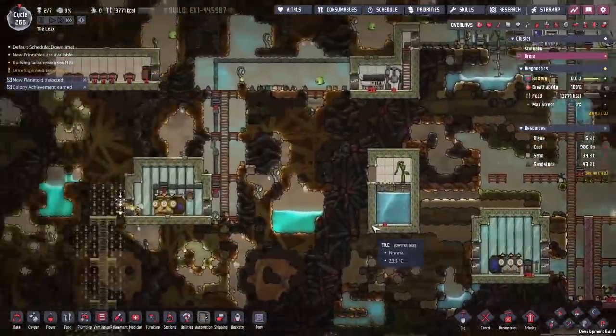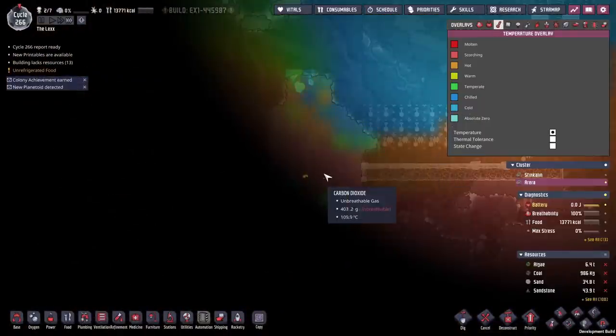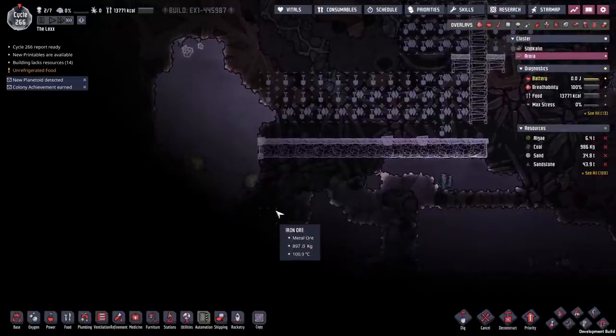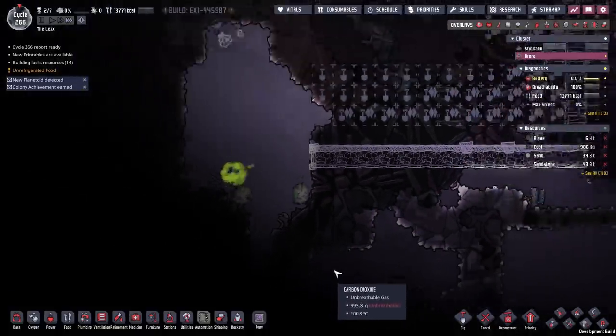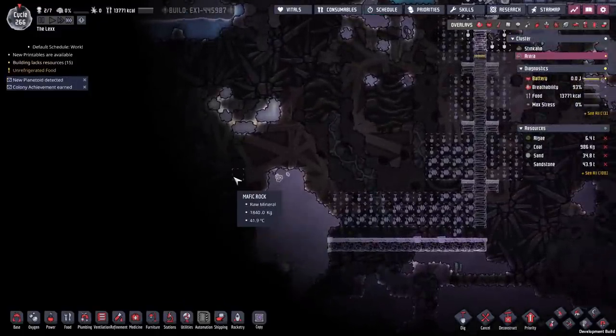Before we can get to filling the water tank, we have a minor issue — another break in the abyssalite down here. Checking the temperatures, it's rather toasty. Something's broken right there, so we're going to dig down and see what it is. Yeah — igneous rock directly from the oil biome. That's not good. We need to seal that in and prevent that heat from leaking as soon as possible.